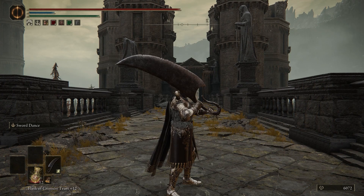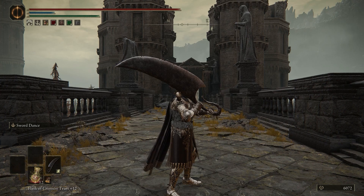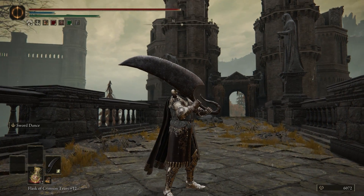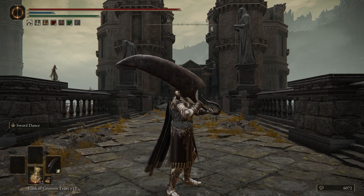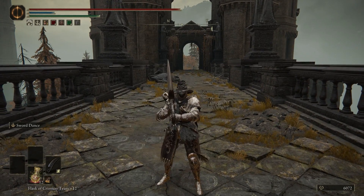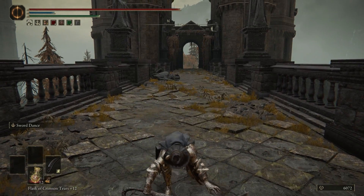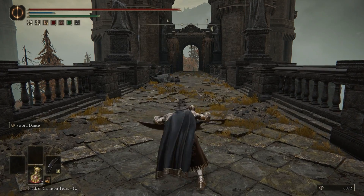Welcome to the second ever episode of Weapon Spotlight where we take a look at a bunch of weapons and review them from the point of view of invasions. Let's see how good these things really are. Today we're looking at the butcher's knives. I want to say this is perhaps one of my favourite looking weapons in the game. The way the handle curls up a little bit, the way the blade is shaped, it just looks amazing.